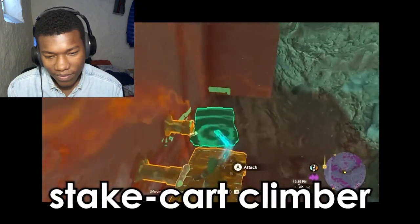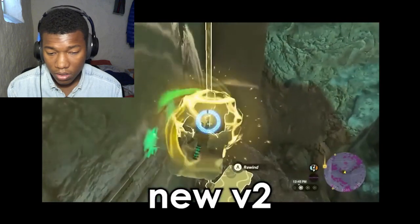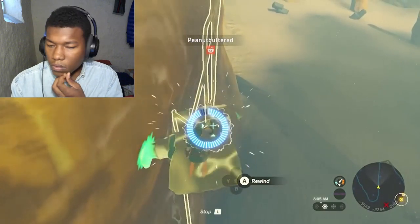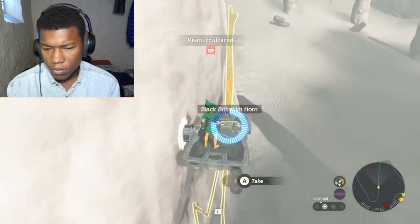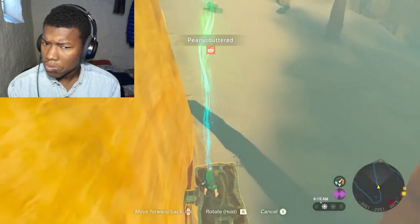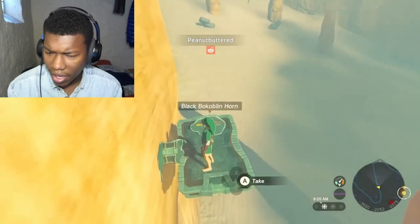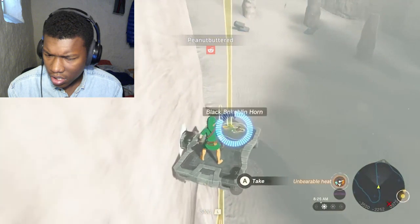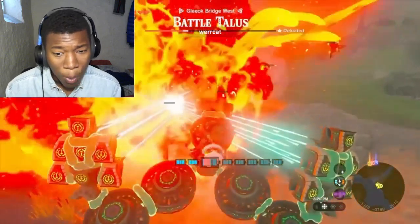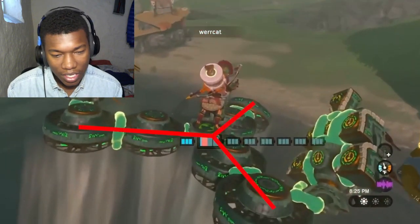Peanutbutter shared his stake-cart climbing machine that uses zero stamina and zero battery. Less than 24 hours on and he's already improved the concept. Now it doesn't need two carts and two stakes — it only needs one cart and one flat-ish and pointy object such as the black bokoblin horn. Aimbot — got rid of that thing in two seconds because it's shaped like the letter Y, silly.